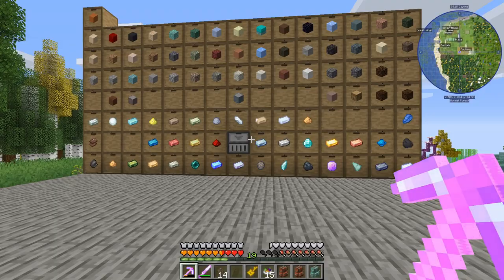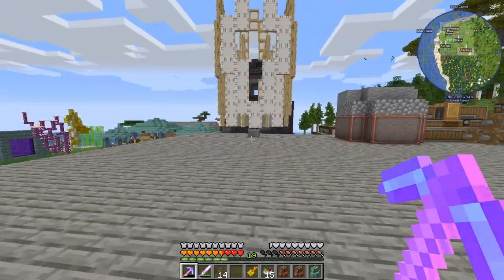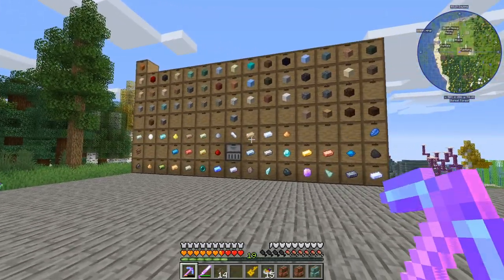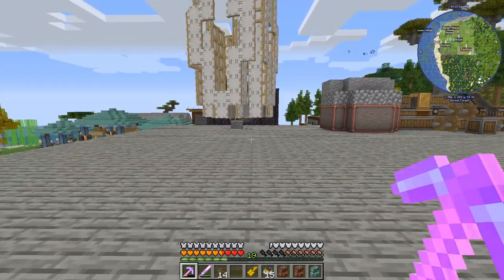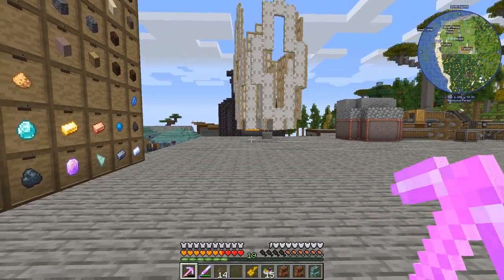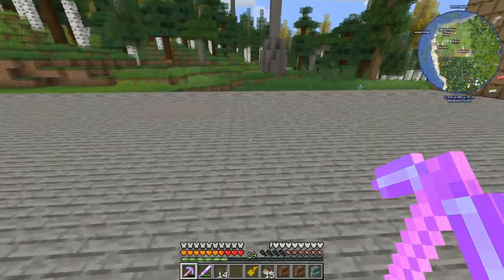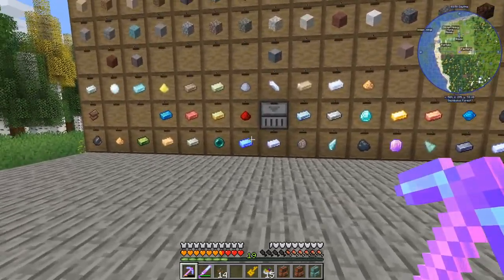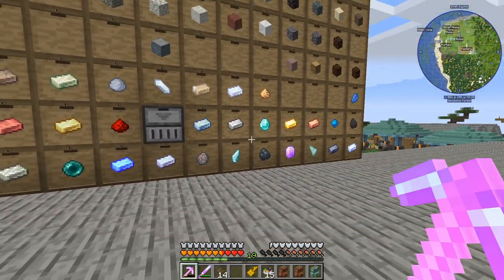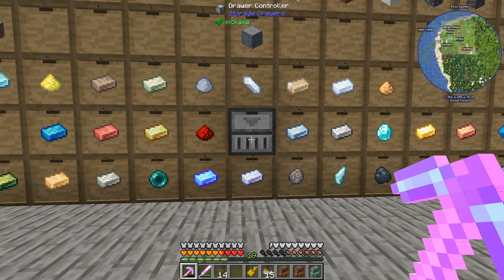That is sweet! And then if we hook a refined storage cable up to that - where do we put that? I think we put that underground under the blaze place - that's pretty wide. Or we move our refined storage up here because we want to be able to access it from a central place. This can be underground, we don't need to see it, and I think it can get a bit laggy with the display of these items. A draw controller - done!